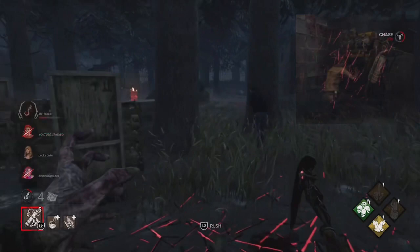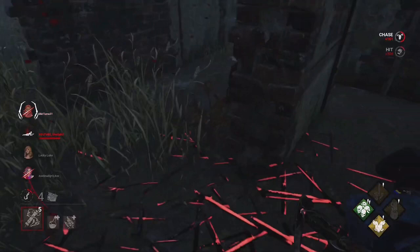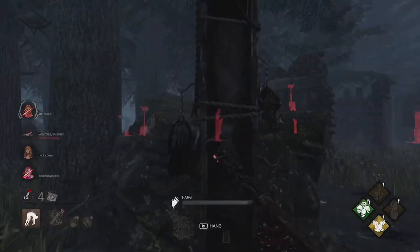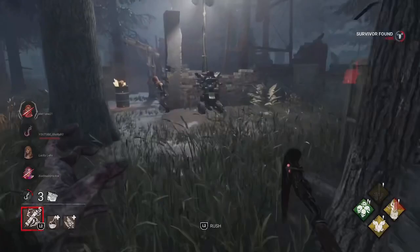For example, here I see them — oh, they're harder to hit here. Okay, now we got him. Let's pick him up and hopefully find another survivor to show our powers. Let's put him on this hook over here, hopefully they're not too far away. I believe it's Kate — let's see how we do against her.